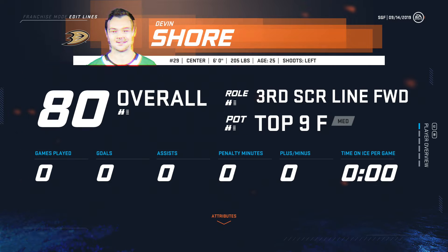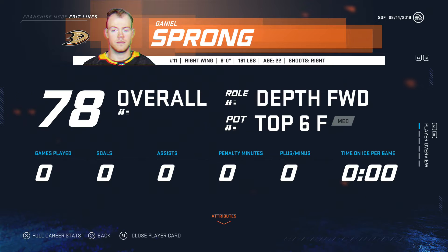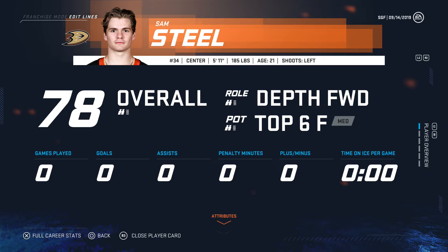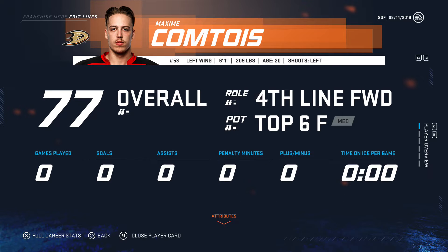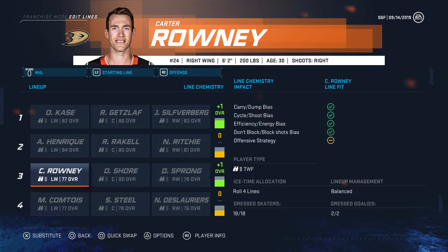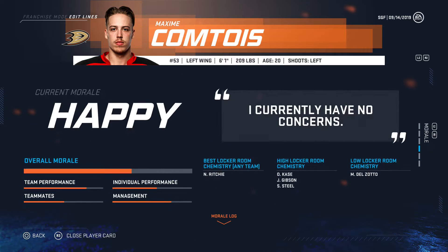Shore — he's good on the third line, but he should be on the fourth. Sprung at 22, I'm fine with him on the third getting some experience. Steel, you're good to develop on the fourth. You're better on the fourth, so we don't really even need Raquel there — maybe as a reserve. What's your contract? Yeah, having you as a reserve is good.